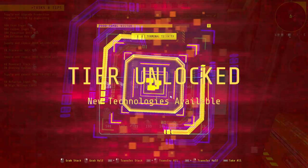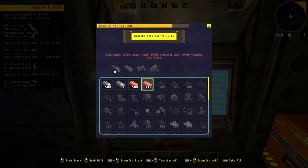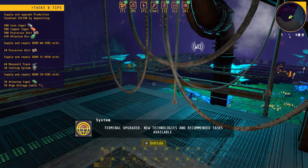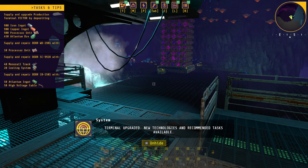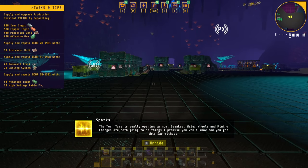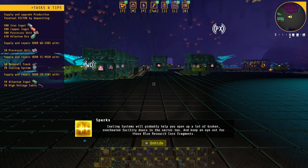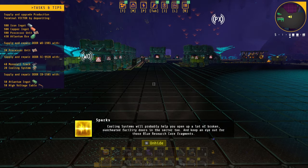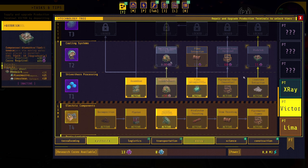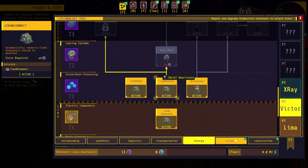New technology unlocked! The next one is a lot but I could bring it in here. What is this — process unit, Atlantium ore? Don't know how to get that. 'Terminal upgraded — new technologies and recommended tasks available.' 'The tech tree is really opening up now, Breaker. Water wheels and mining charges are both going to be things — I promise. Cooling systems will probably help you open up a lot of broken overheated facility doors in the sector too. Keep an eye out for those blue research core fragments.' What is biobrick? Fuel power 60, upgradable.